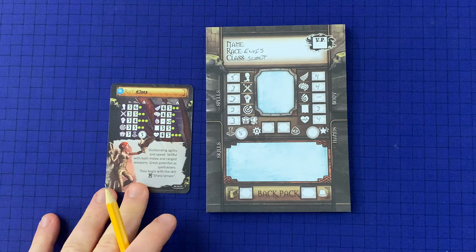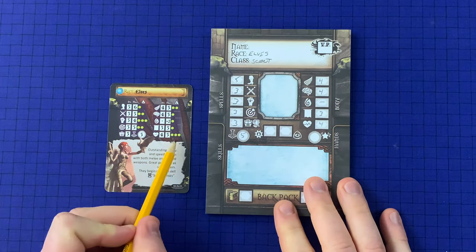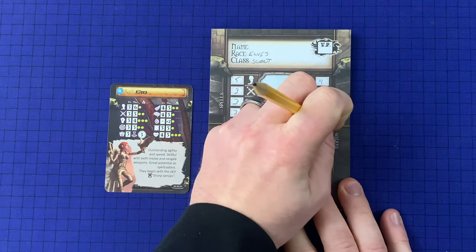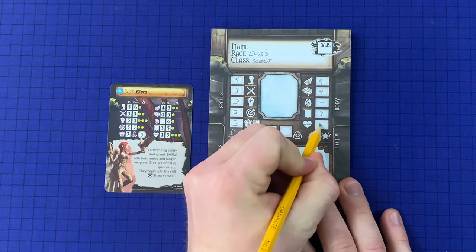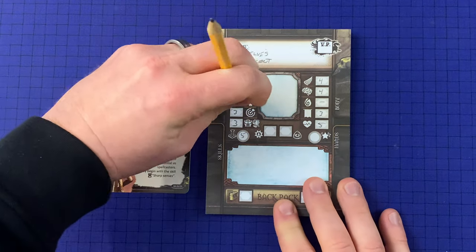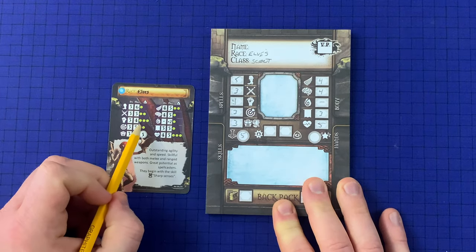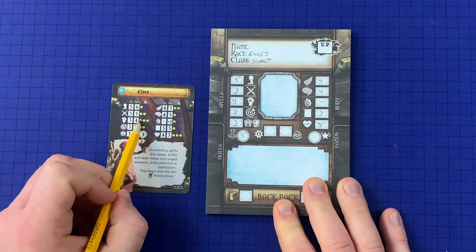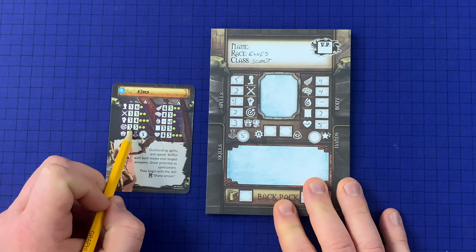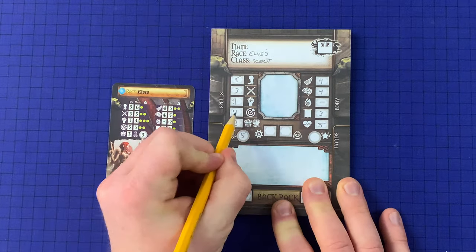Since the player has eight development points to begin with, we might take this stat and change it from a four to a five, which will cost three development points. And then maybe this stat from a three to a four, which will leave us with two more development points. And so maybe the final one — we'll change this from a three to a four. And there we go.